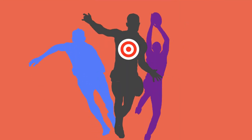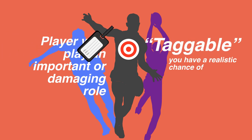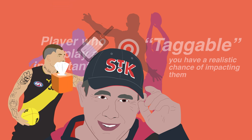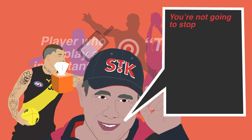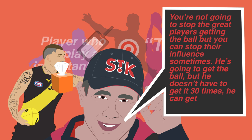The best targets for tagging are ones who play an important or damaging role for their team. It also might not necessarily be the team's best midfielder — they must be taggable, meaning you have a realistic chance of impacting them. Brett Ratten joked that the best way to stop Dustin Martin is for him to get a cold, but he did go on to say that just because you can't completely shut down powerful midfielders, impacting their output could be the difference in a close game. You're not going to stop great players getting the ball, but you can stop their influence. He can get it 20 times instead of 30.